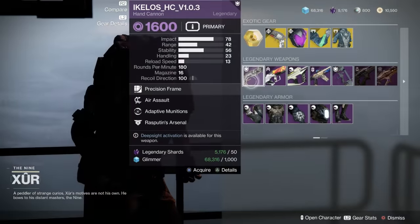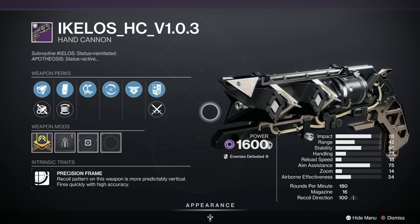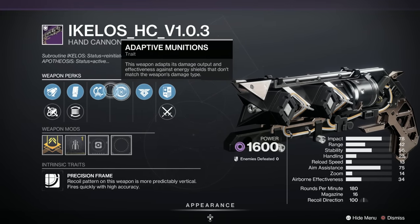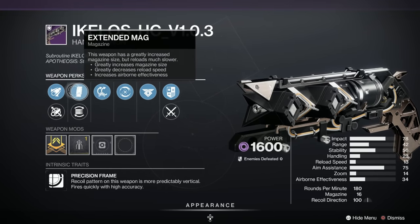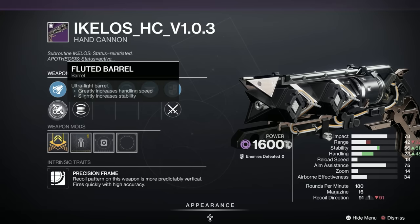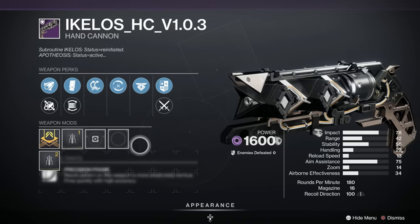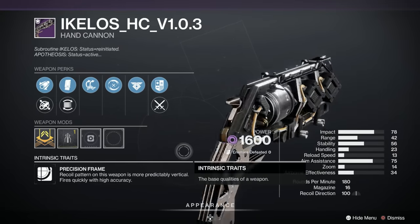Now it's time for the legendary weapons. The Ikelos Hooker V1.0.3. It hasn't got a very good score on Light GG — it's been given an F for effing useless. But it's not actually that bad. We've got Adaptive Munitions, Air Assault, Extended Mag, Flared Magwell, Fluted Barrel, Extended Barrel, and a Stability masterwork. Not a popular roll, but not bad.